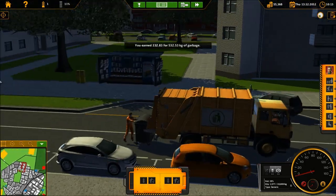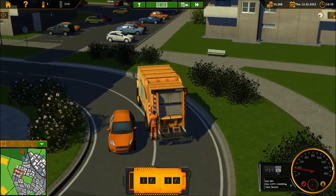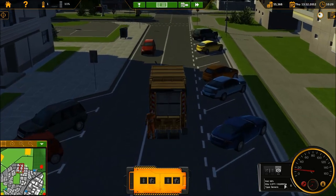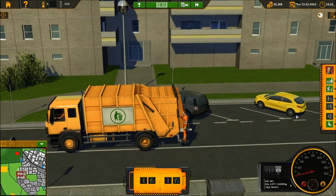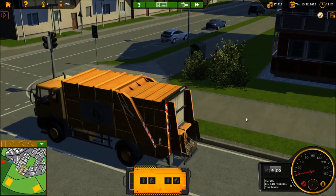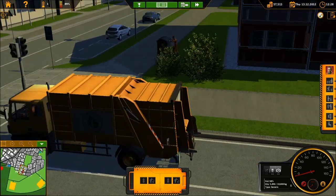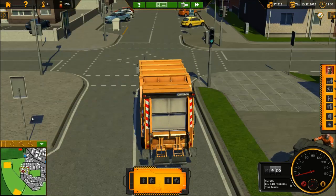You can return the dumpster and keep going. Down near the speedometer it will tell you how much trash you have out of 10,000. We're getting close to finishing this route. While stopped at a traffic light I sent the worker over to get the next dumpster. My mouse keeps going onto my other screen because I have two screens connected to one computer, and right-clicking keeps minimizing my game.